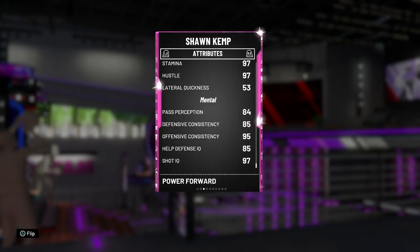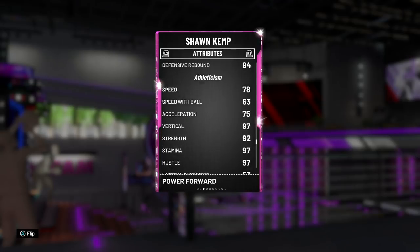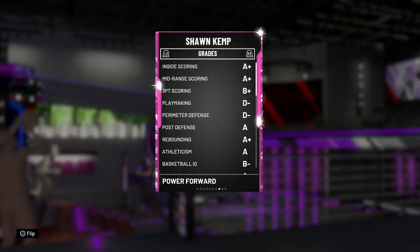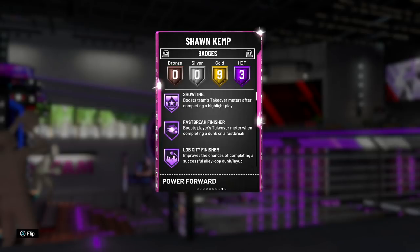Cards are a little more balanced this year, you guys will notice throughout the year. Defensively on the mental aspect, he's looking pretty good both defensively and offensively. So top to bottom, attribute-wise, he's looking really good. Then when we hop over to the badges, this is a bit controversial.